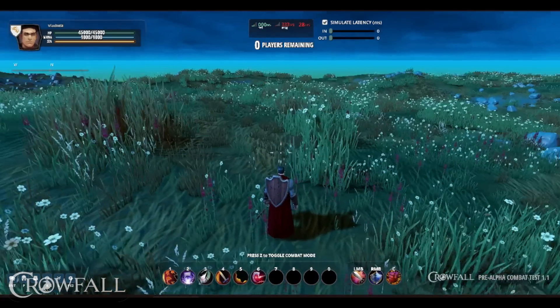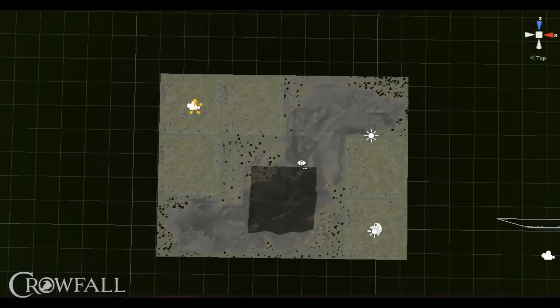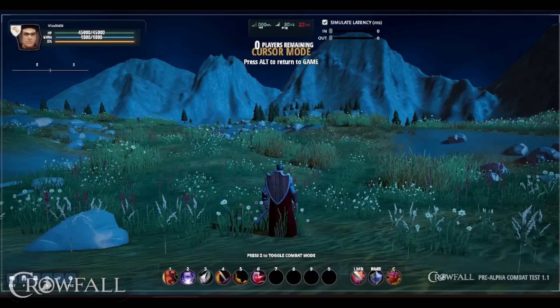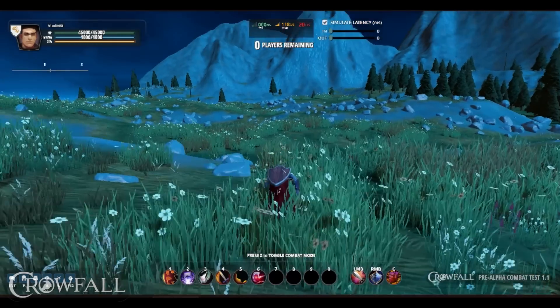I lined up a bunch of parcels and created a campaign. Let me save it and go test how it looks in game. I have a bunch of campaigns made and here's mine just created. I'm standing on the grass plane and I can see the mountain ridge. In the scene view, that's how it looks - a mountain ridge surrounded by grasses. This is basically the simple way to create a campaign right now; it will get more complicated as we get more tools and more parcels to play with, but the basic functionality is already here.